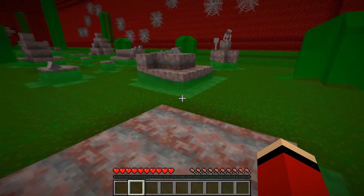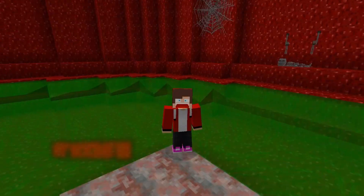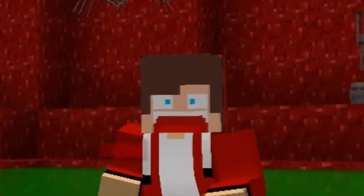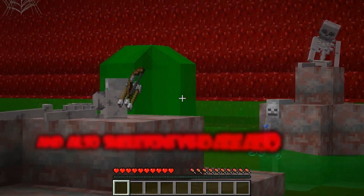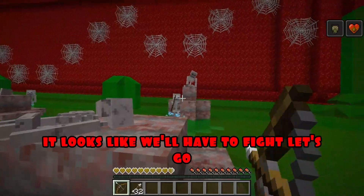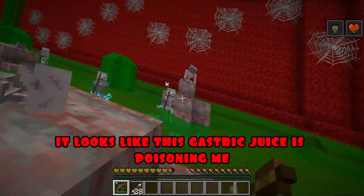A few moments later. Where am I? Oh no, not that. It looks like I'm inside Househead. What am I supposed to do now? And most importantly, where is Mikey? Looks like we'll have to look for him. Let's take a closer look at what's around here. I see a bow and arrow, and also skeletons who are also armed with a bow. It looks like we'll have to fight. Let's go. Oh no, it looks like this gastric juice is poisoning me. It's dangerous.